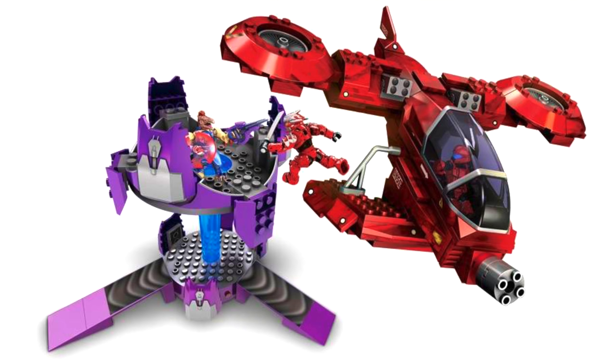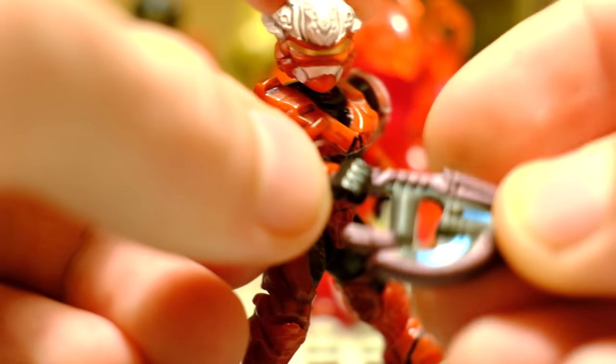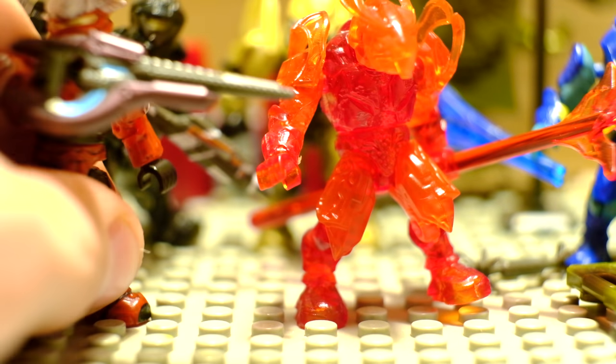The promotional pictures for that whole UNSC Hornet Attack set are outrageous. The red shield Jackal and the red pilot that come with it — this definitely needed to make it into the list. I'll give him a beautiful carbine. Congratulations Hayabusa — join the ranks of my top 10 figures.